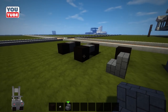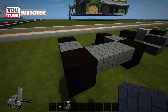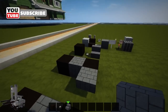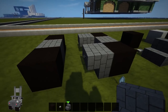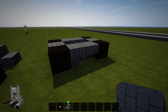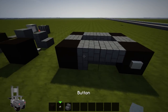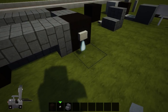Cobblestone stairs go here and here but not there. This cobblestone stair faces back, so this is the front right here. There's the bottom layer of the truck, apart from buttons on the wheels — easy peasy forklift!